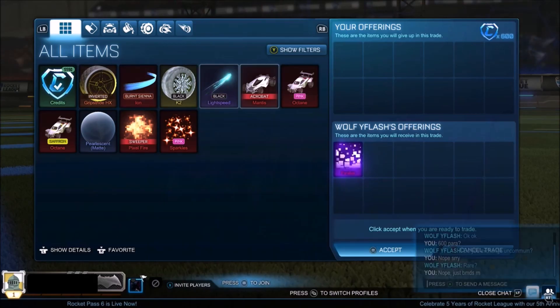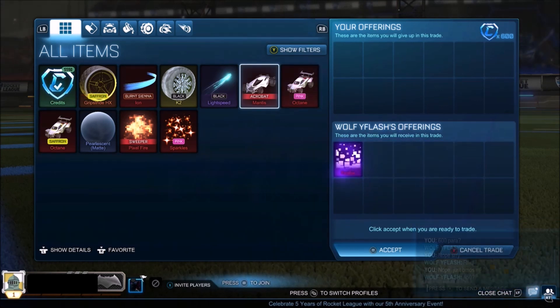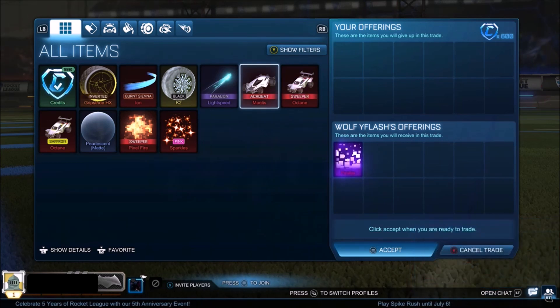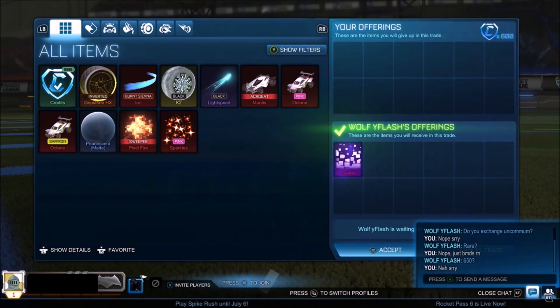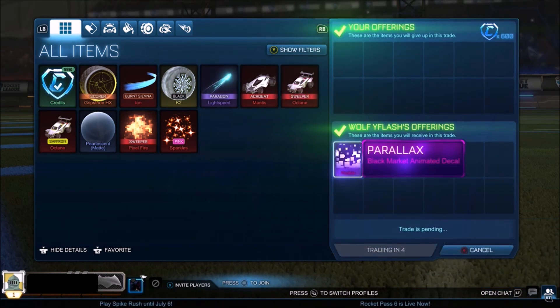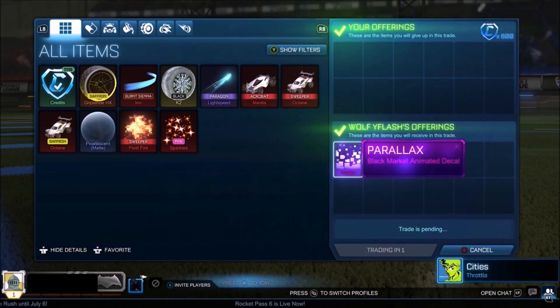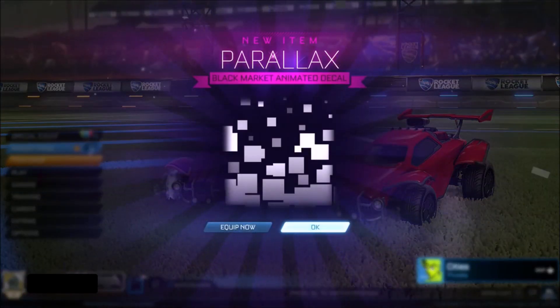Once again, I'm in disbelief — when I did this trade, the Parallax was 700 to 800 and paying 600 credits is guaranteed profit. Parallax has now gone down to 600 to 700, which is still not that bad, but it's shocking how much stuff is dropping. I think people are just waiting for the item shop. There have been leaks about the White ZSR, White Dominus GT, Holographic Dracos, White Type S, White Julian Dragons, and White Hellfire coming to the shop. People are just collecting credits and getting ready, so credit demand should remain massive for at least a week.